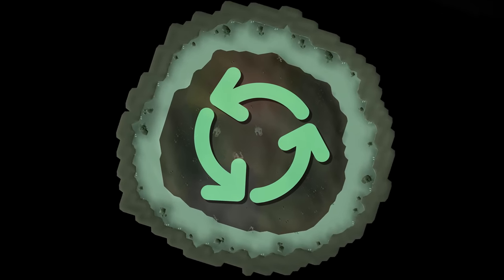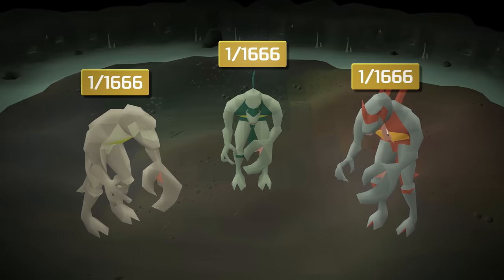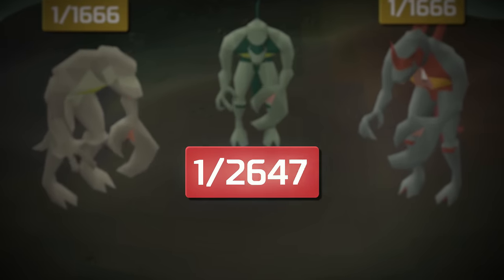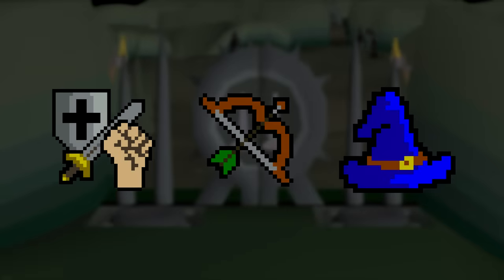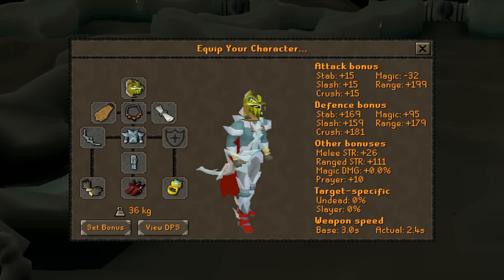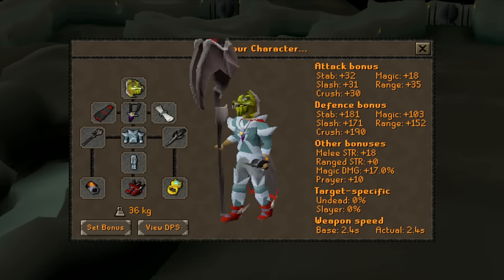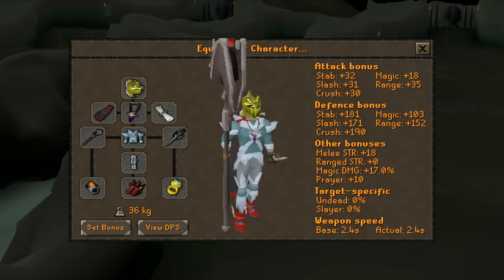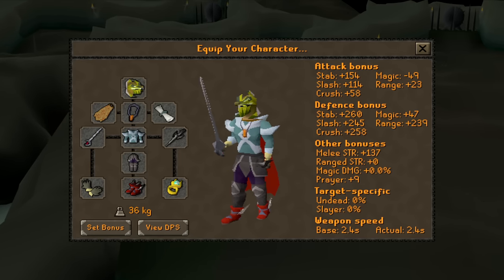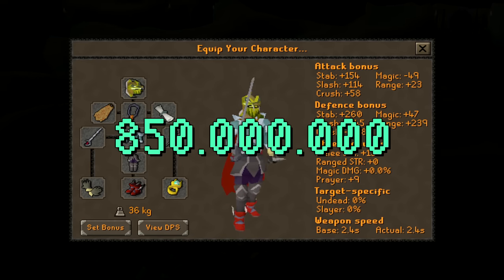The bosses are fought on a rotation, so I'll be defeating roughly 1,666 of each individual Dagannoth King to reach the goal of 5,000 overall. For this grind I'm going with a tribrid setup, as each Dagannoth King is weak to one part of the combat triangle each. For ranged I'm using Bow of Faerdhinen with crystal armor, for magic I'm using Sanguinesti Staff — there's no magic defense on the boss — and Ghrazi Rapier for melee, totaling out at 850 million GP for this setup.